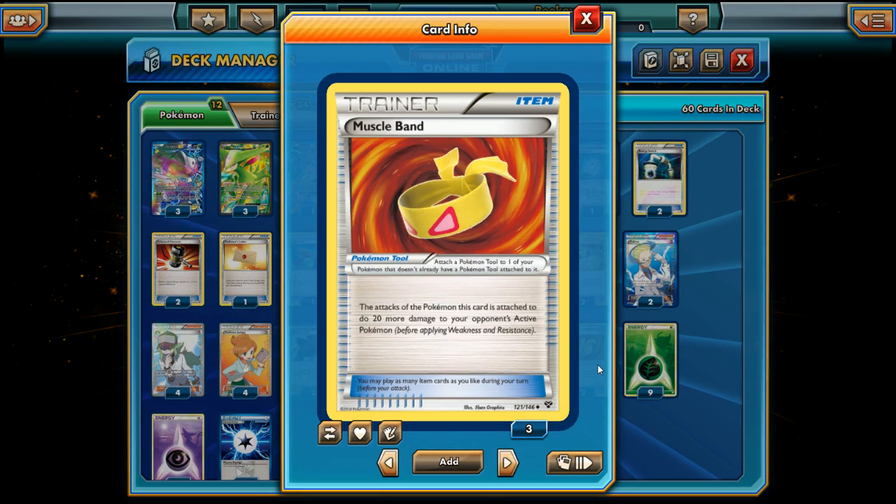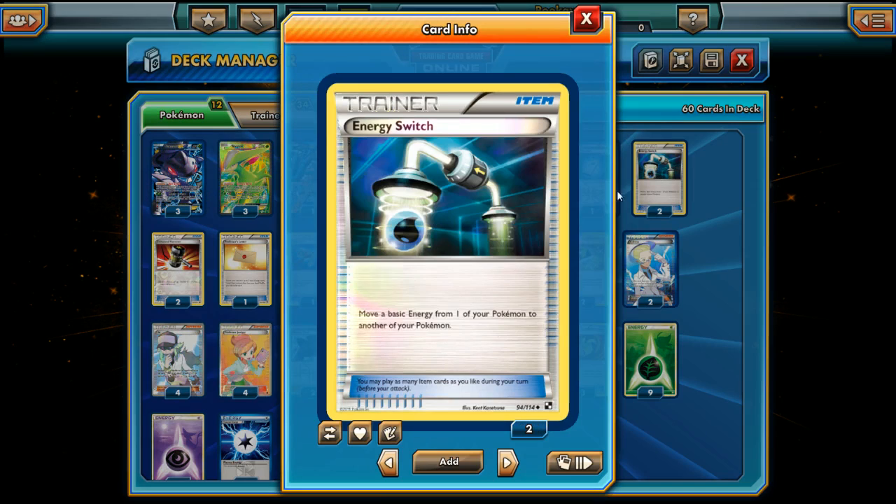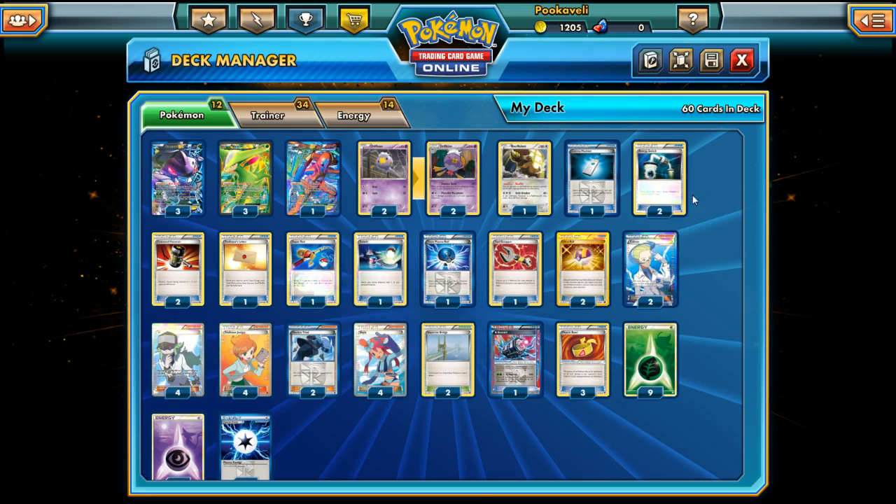We have three Muscle Band — very good with Virizion EX, hitting for 70 with Emerald Slash to knock out common things like Sableye or small basics with 70 HP or less. It also helps with all sorts of attacks. We also have two Energy Switch so we can move spare Energy — usually from Virizion EX — around from Pokémon to Pokémon.